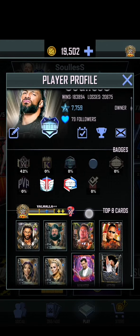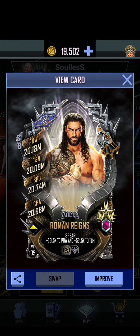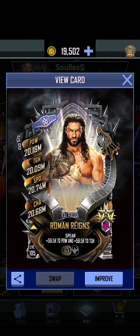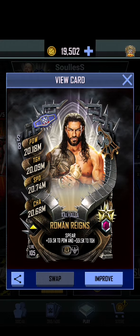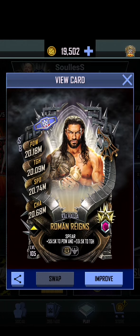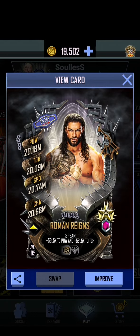We have reached Valhalla plus plus tier. There is your Tribal Chief, and he still has his 100 matches to get, so he'll actually improve on that a little bit more. That is everything for this video, folks. It's been a long road, but we have our double heroic — the first ever card of Season 8. We have our double heroic Roman Reigns, which I am very, very proud of and very pleased with.